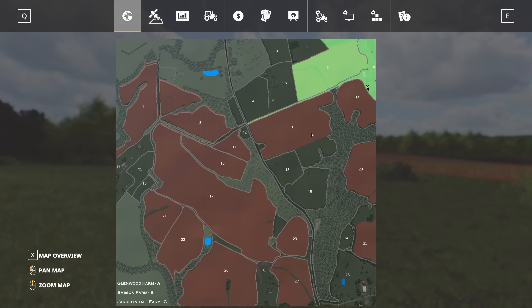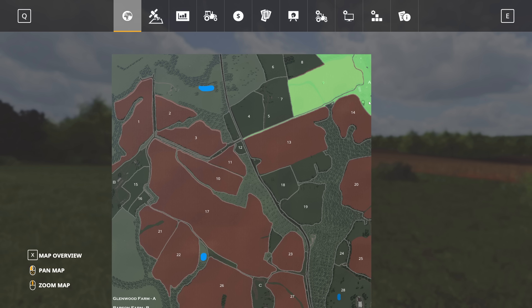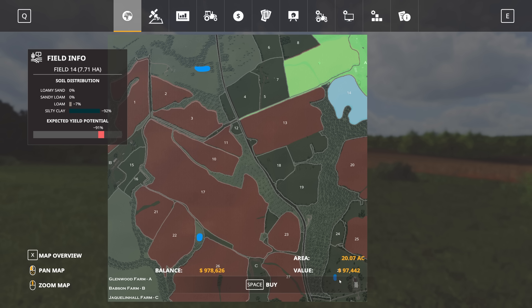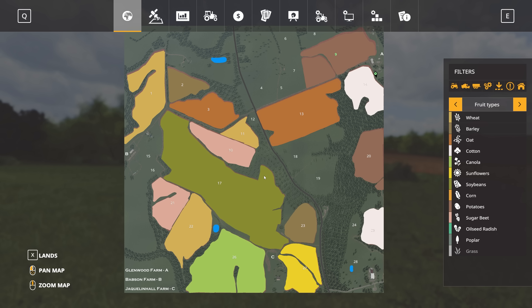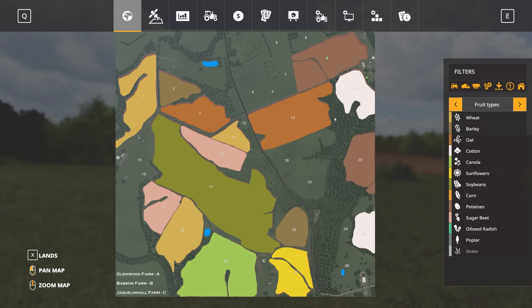Coming into the land purchase screen — I did purchase a couple of fields in farm manager mode just to test things. You can see there's a large range of different field sizes available. Field 14 right up by the farm here is a 20-acre field, but you've also got much larger fields like field 17, which is 111 acres. You'll be able to pick the style of play you want, running medium or larger equipment on the big fields, or smaller and older medium-sized equipment on the smaller fields.